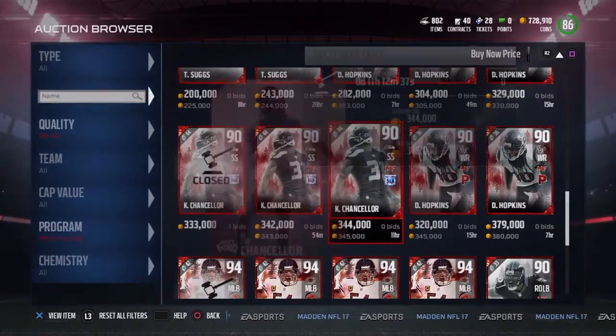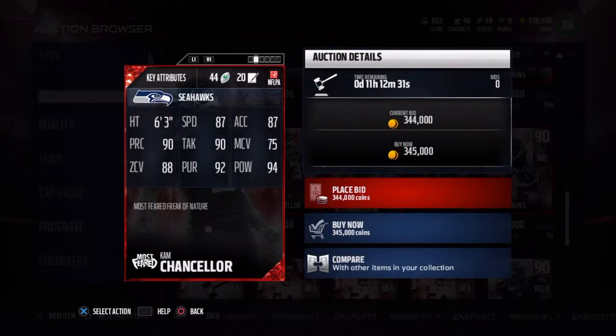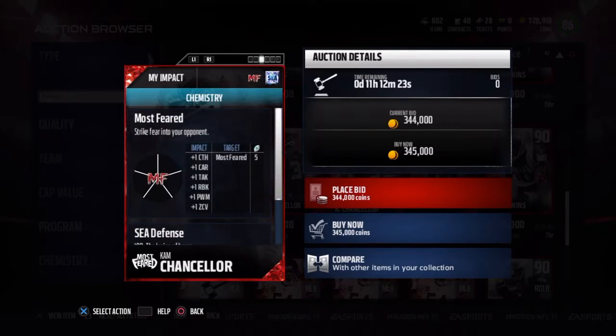Right here is the Cam Chancellor — these all go to 97s. His stats are 87 speed, 87 acceleration, 90 play recognition, 90 tackling, 75 man coverage, 88 zone, 92 pursuit, and 94 hit power. What a beast.